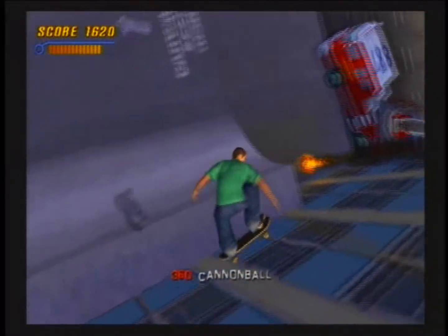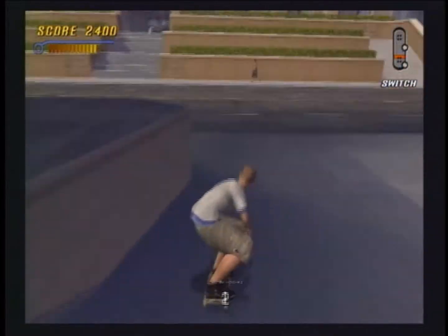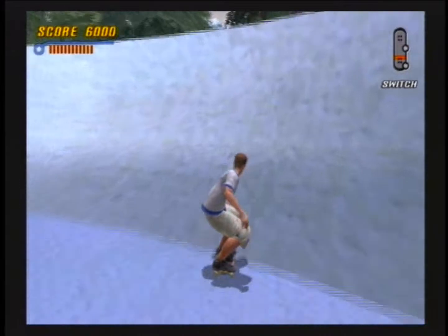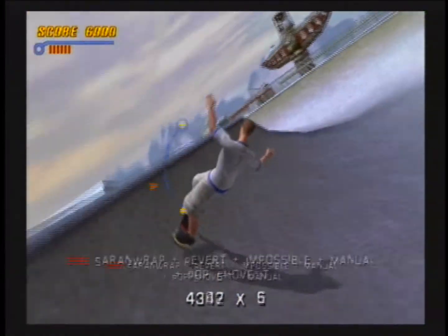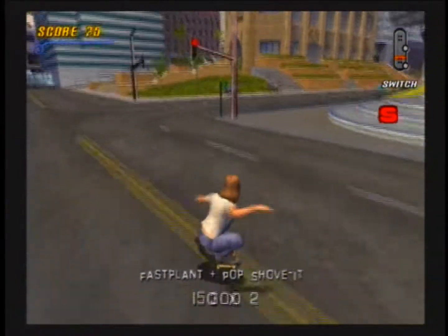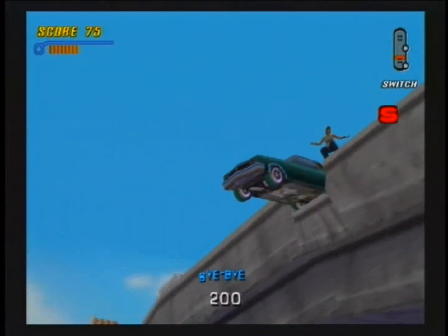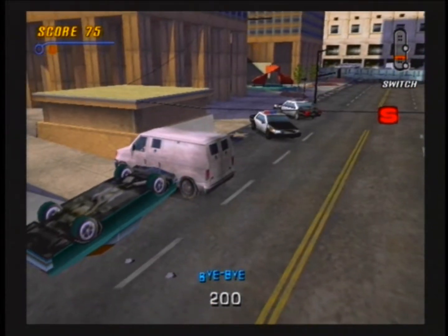One of the things we have working in the online mode is that when two skaters collide, whoever has the most momentum is the guy that remains standing. If you run into somebody in the middle of a huge trick string, you can wipe their whole score completely clean and add that bonus into your combo. You can scale your character, change the colors, and basically do everything we did in the previous games — but more, better, PS2 online. We're going to be there for Christmas.